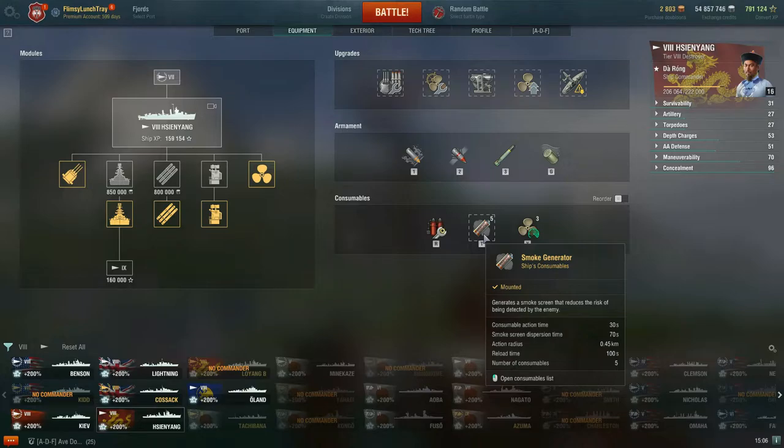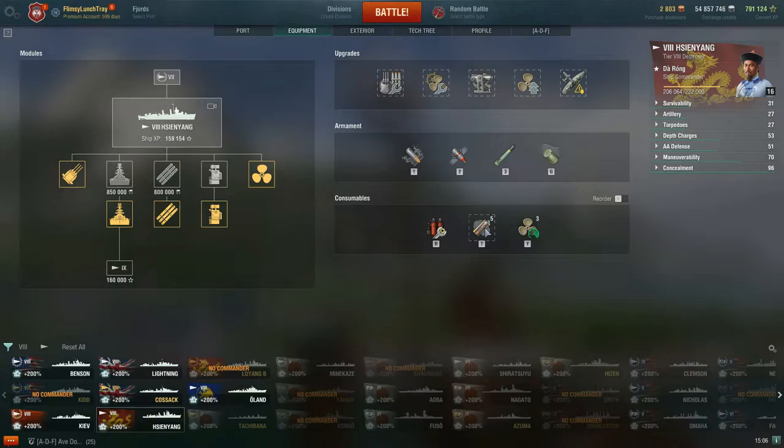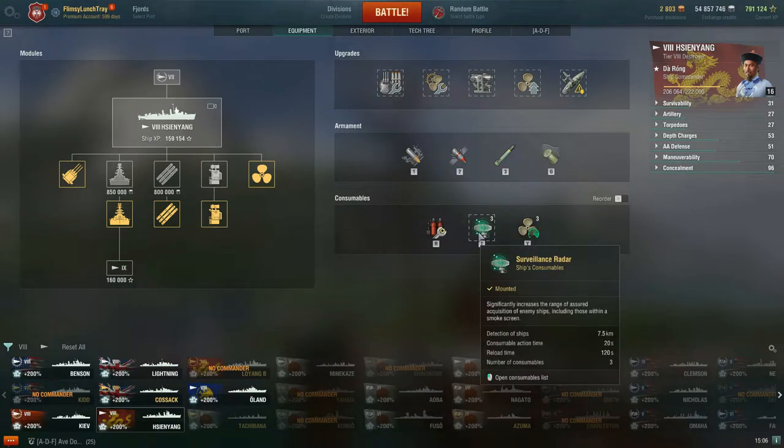I also use islands as cover so I don't have to use smokes as much for myself, saving them for when needed later. The Surveillance Radar has a 7.5-kilometer detection range, 20-second action time, 2-minute reload, and gives you three charges. In Monday's battle — already recorded and scheduled — I used all three radar charges.